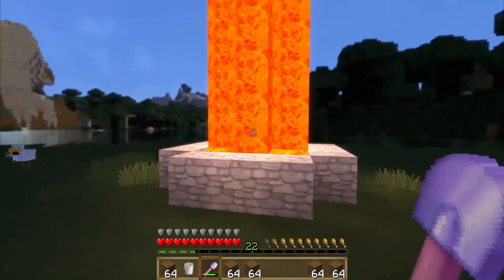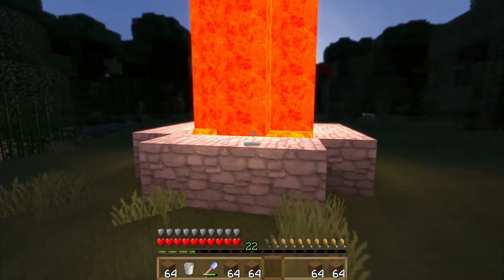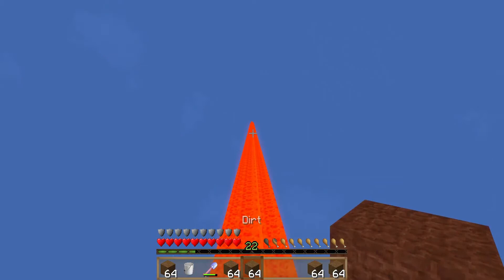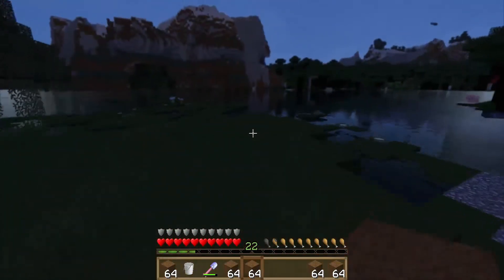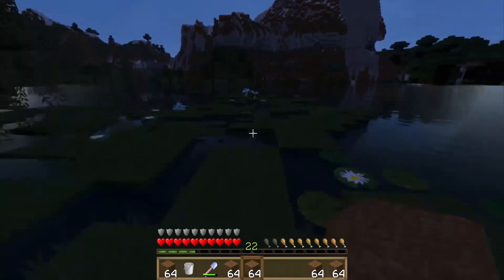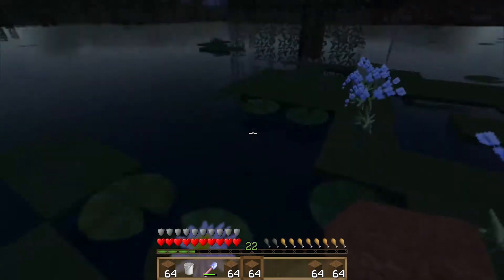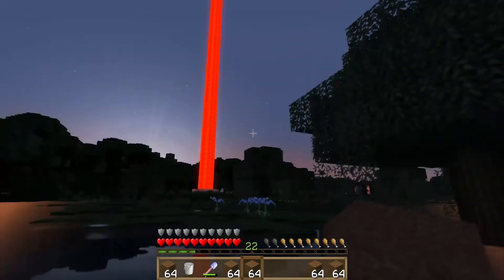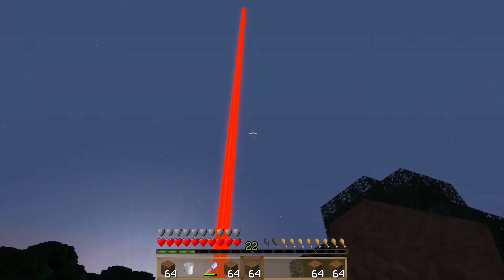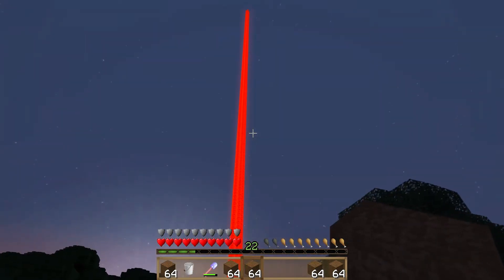And that is all there is to it. Don't worry about having some fancy shovel. You can actually use your hand to break the blocks and still be way faster than the lava. And it's seen from quite a ways away. You can see this sucker for a long distance. And that's pretty much the end of the tutorial. Thanks for watching.